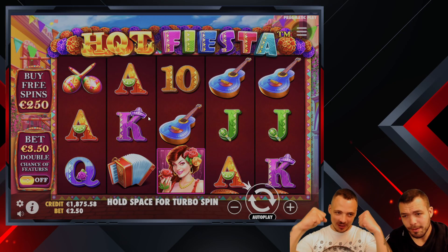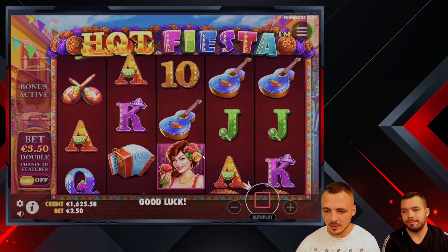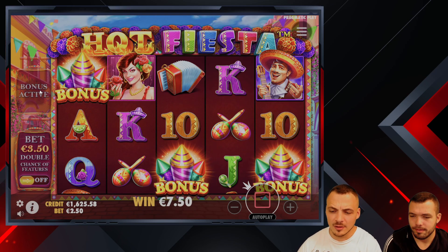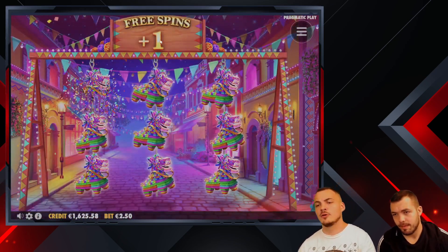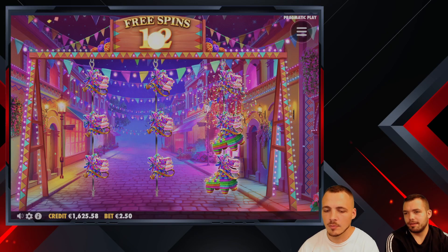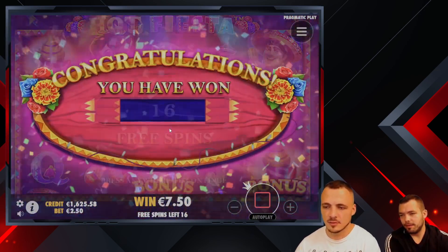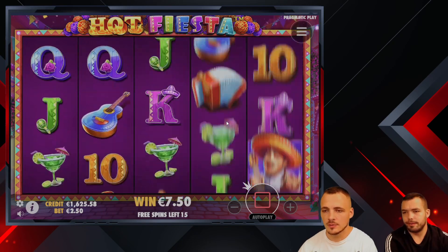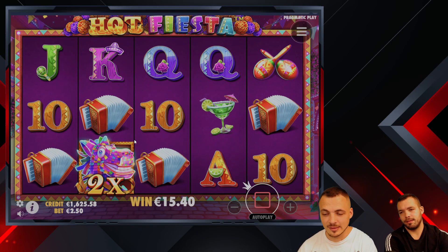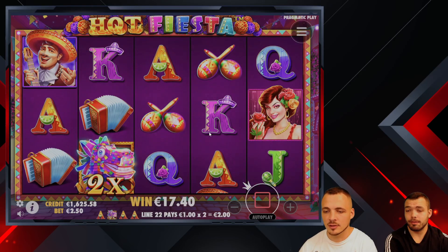Hello and welcome back to Casino Degenerates playing Hot Fiesta — that's right, that's an old classic game. We're starting with a balance of 250 for our first bonus buy. The maximum spins you can get is 27 — nine of them with three spins each. As long as you get those wilds every time, those are the most important thing — we need a full screen of wilds.